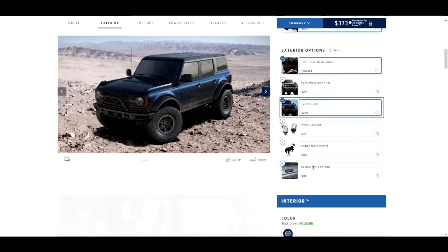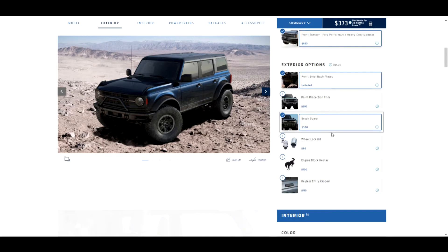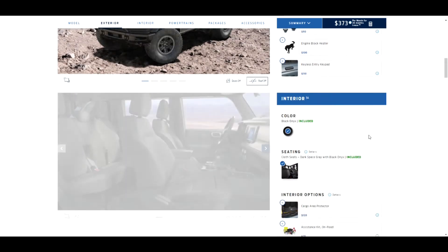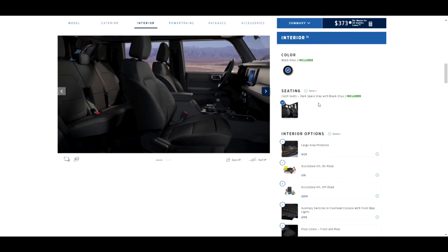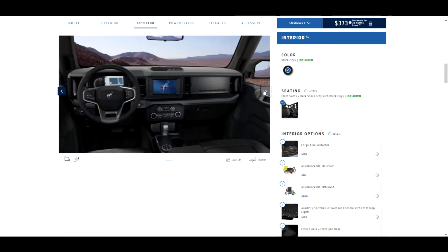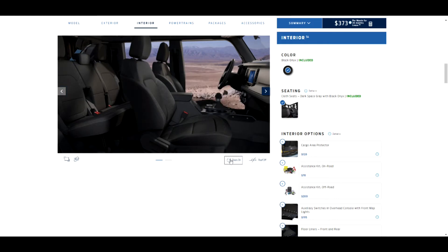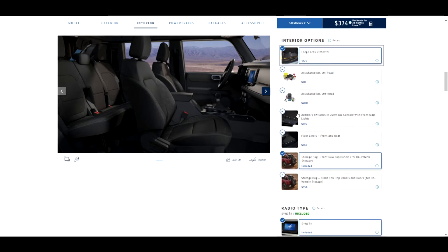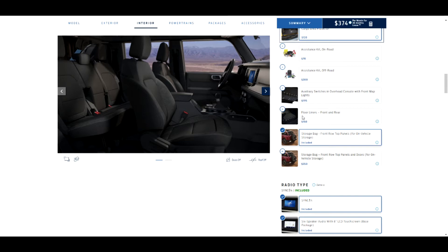You also have keyless entry, paint protection, and similar options but I don't really need those. One cool feature is that you can take the doors off while going through the configurator. In the interior we only have dark space gray with black cloth seats — not preferable, but that's what we get. I'll add the cargo area protector with Bronco branding, floor liners front and rear, and auxiliary switches in the overhead console with front map lights — especially useful if you want to add an extra light bar.